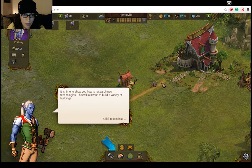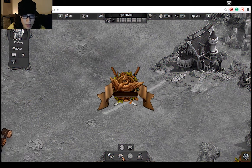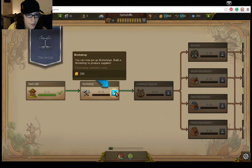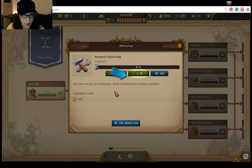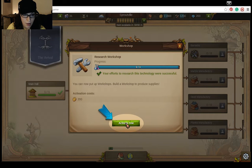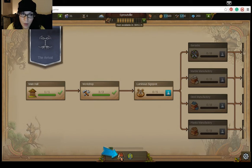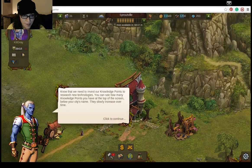Oh look, I have little people! Now I get to click the book — it says research. So I'm doing research now. Produce supplies. I definitely need to produce supplies, so I should probably build a workshop. Activate now. Awesome. And go back. So it's basically walking me through the basics right now, which is good because I don't know the basics. Knowledge points — I guess that's these, maybe.